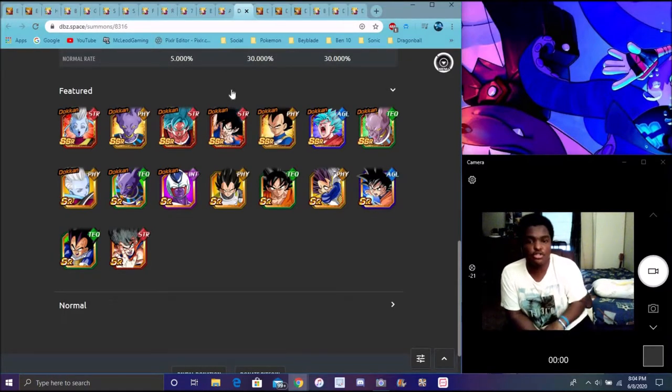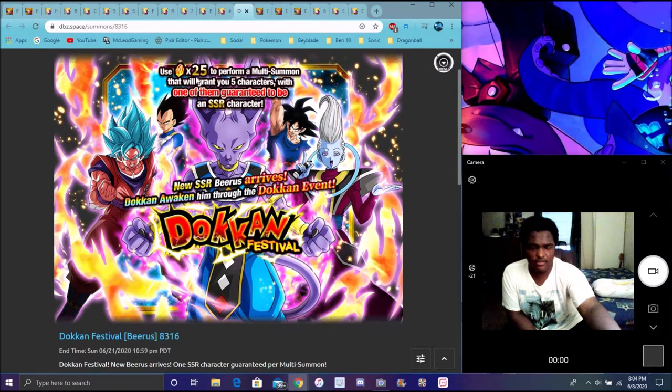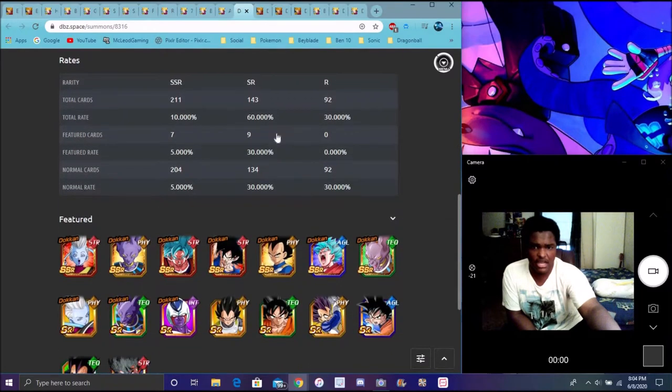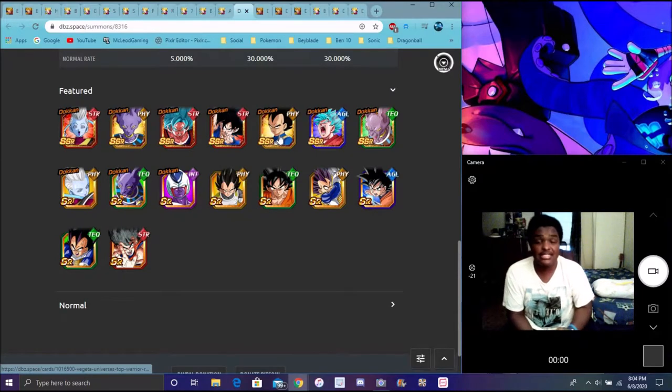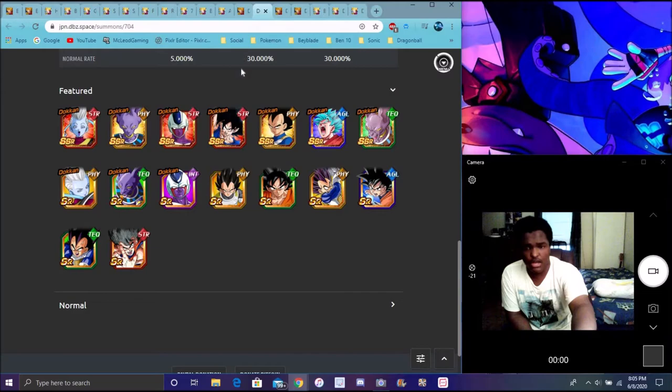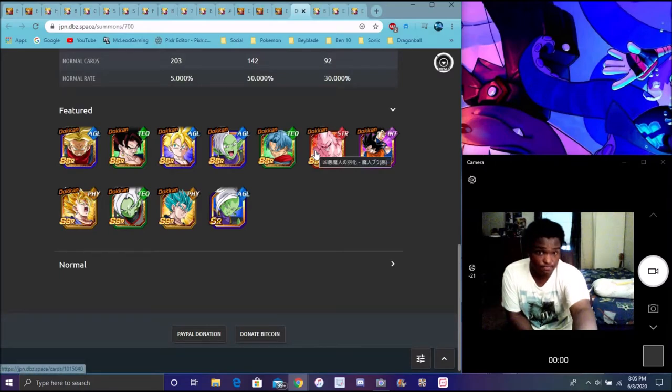This is Beerus' banner. They actually did change it on JP and Global, because there's no Cooler on here. There are discounts — 25 stones, 35, 45 — they're all discounted. But I don't recommend summoning for it or doing the discounts, because again, the five year anniversary is almost here. If they had Cooler on here, definitely people would have summoned for him.